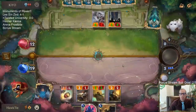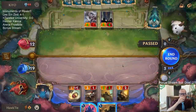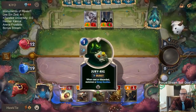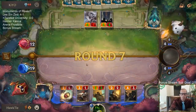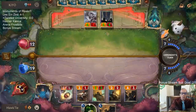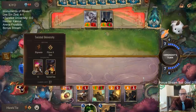This would be a good time to draw University of Piltover and start refilling our hand. A Reckoning would obviously be very bad. I have eight cards in hand thanks to the Trifarian Assessor, so I'm digging — I'm looking for University.